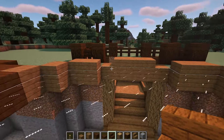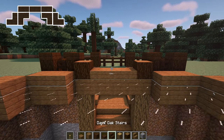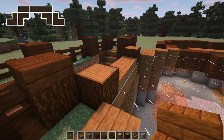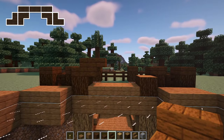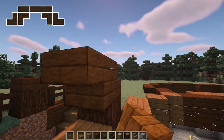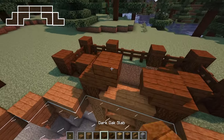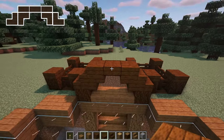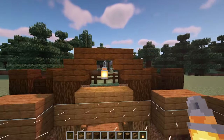After that, add a spruce log on each side and add dark oak stairs on top with an upside down stair on the back of it, like this. Do this on both sides. Then add dark oak slabs across the top and hang a lantern from the middle one to finish it off. Now no mobs will be able to walk into the underground house.